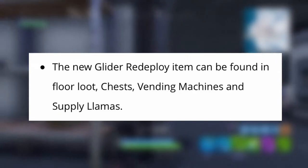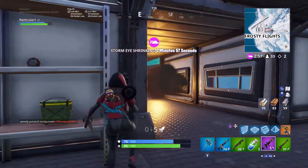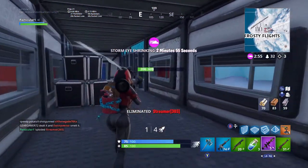The new glider redeploy items can be found in floor loot, chests, vending machines, and supply llamas. If you guys are excited for this, be sure to smash the like button on the video and if you are new, please subscribe.